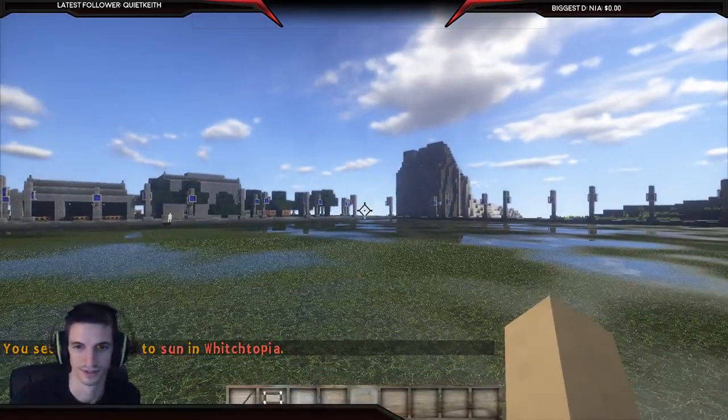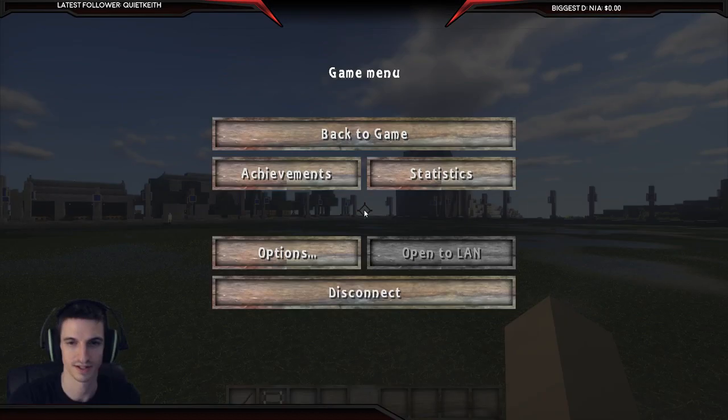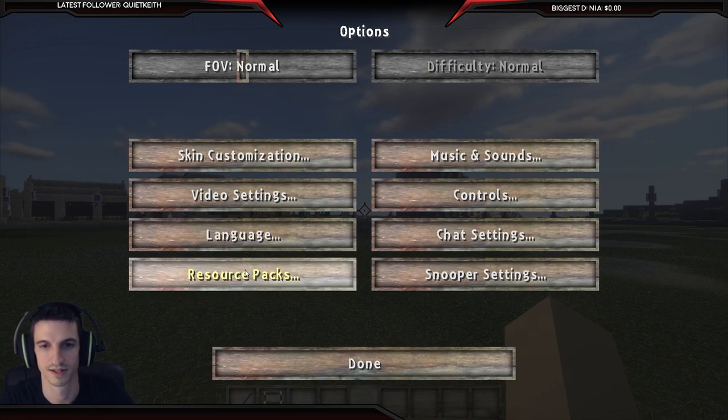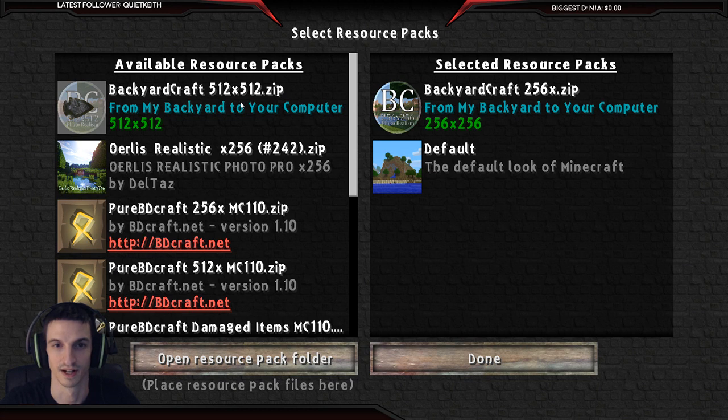Anyway, the name of this texture pack — the resource pack I'm running right now — is Backyard Craft 256. There's a 512 version, but I only run that when I'm not streaming because it's crazy. I also have a photo-realistic one.